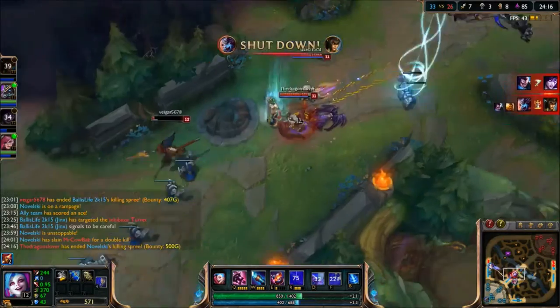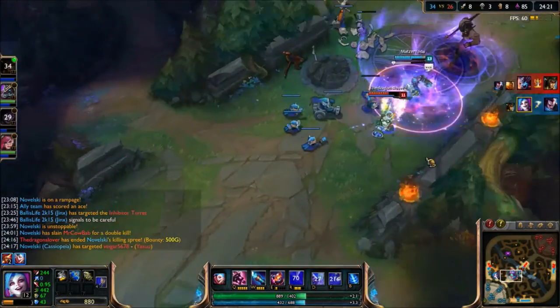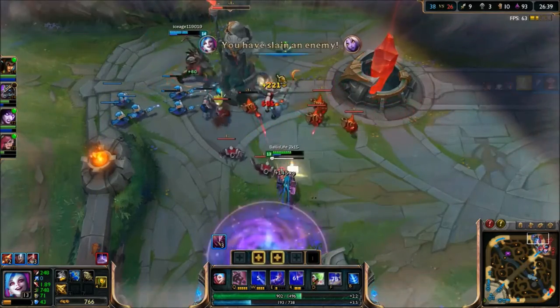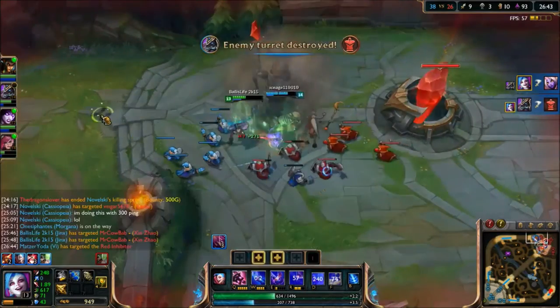Also remember to make use of your ultimate — if you're using Jinx it could really snipe people sometimes. Securing this kill and that tower for our team helped us a lot, because we made our team one step closer to reaching our end goal of destroying the nexus.